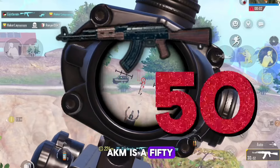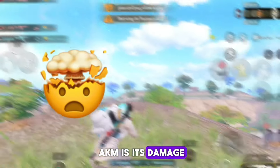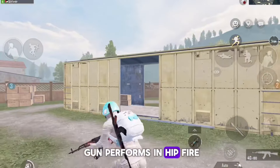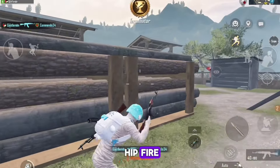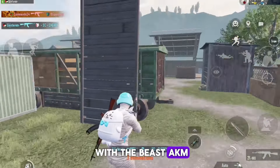Basically, AKM is a 50-50 weapon. The major advantage of AKM is its damage, and the major disadvantage is its slow rate of fire. Let's see how this gun performs in hip fire, and I will share some secret techniques that only pro players use to increase your hip fire accuracy and win any 1v1 situation with the beast AKM.